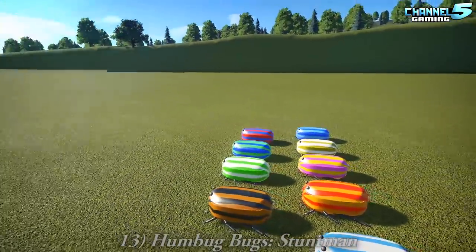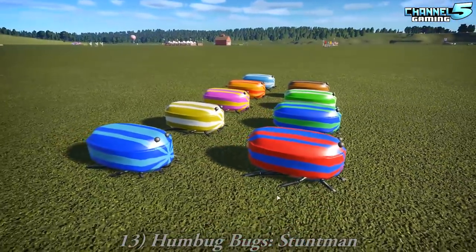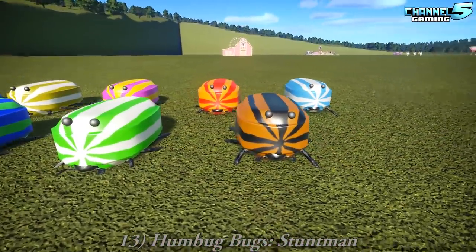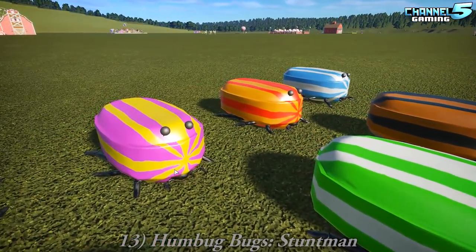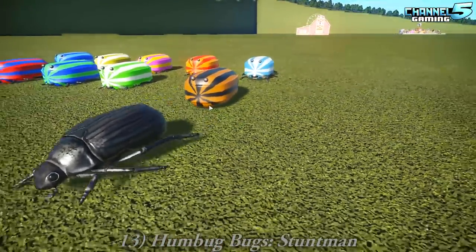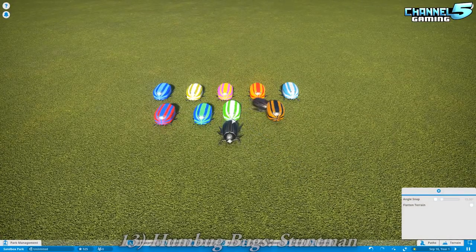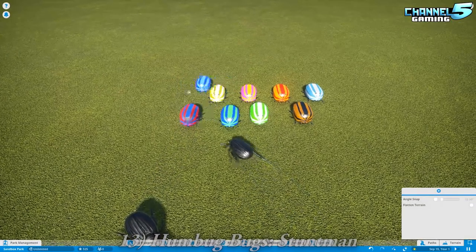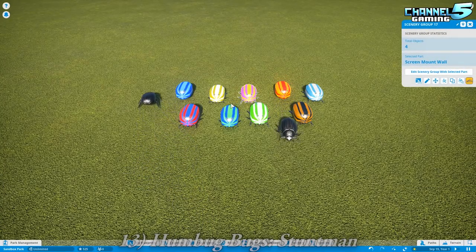Humbug Bugs by Stuntman. They look like they've got little smiles because of the ridge. That's so derpy — that is so cute. That actually scared me. That legitimately creeped me out. They're like crawling out of their little skin. I don't like them anymore.